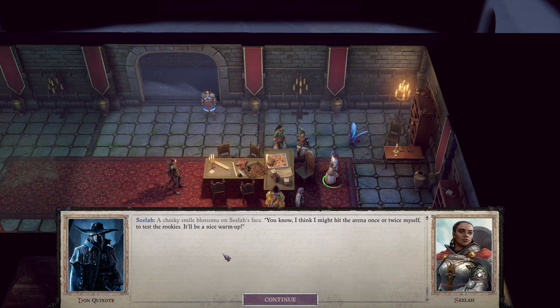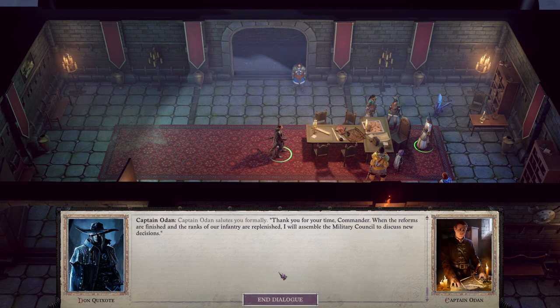I'm going with Seela's option — we'll hold contests and select the most proficient warriors. A cheeky smile blossoms on Seela's face: 'I think I might hit the arena once or twice myself to test the rookies. It'll be a nice warm-up.' 'You have mythic powers, Seela. It's not fair.' When the reforms are finished and the ranks of our infantry are replenished, the military council will assemble to discuss new decisions.